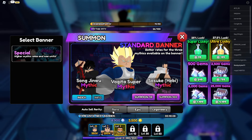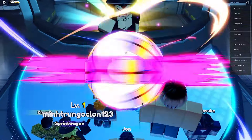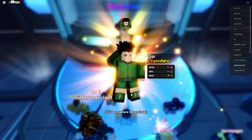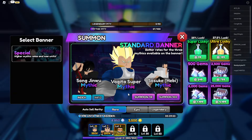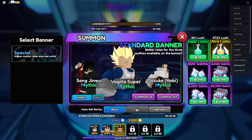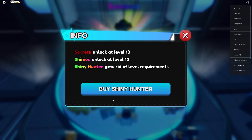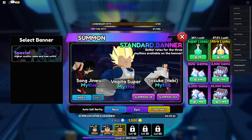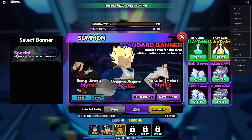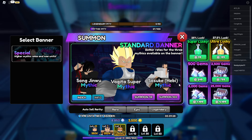Now set it to Rare and summon once. I got a Legendary. After that, click through and set Auto Sell on every single rarity. Then do the same sequence again: click Info, click Buy Shiny Hunter, click Cancel, X out, and unequip the auto sell rarity setting.